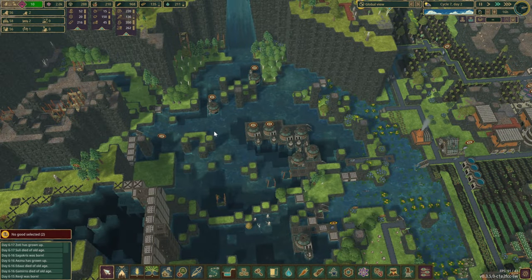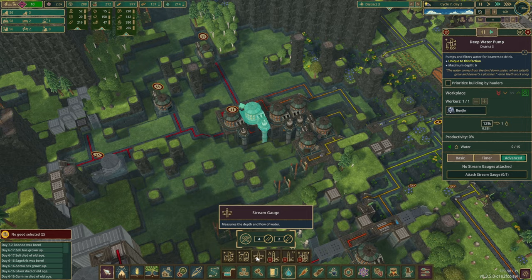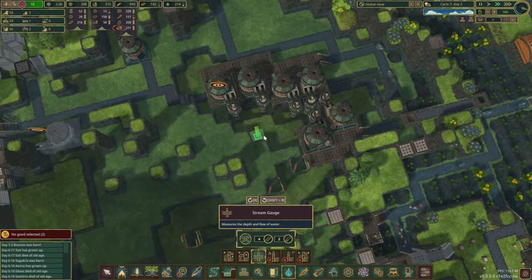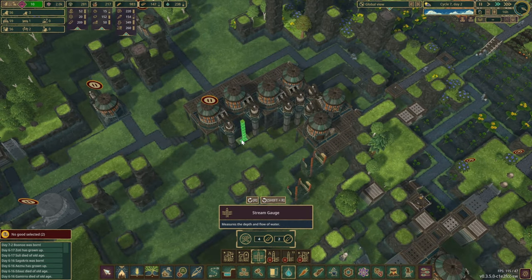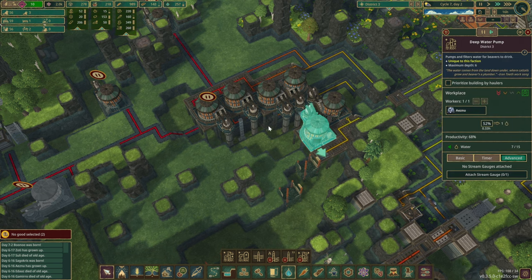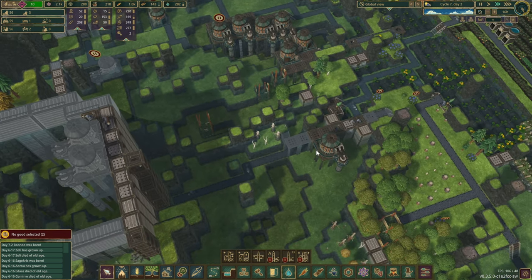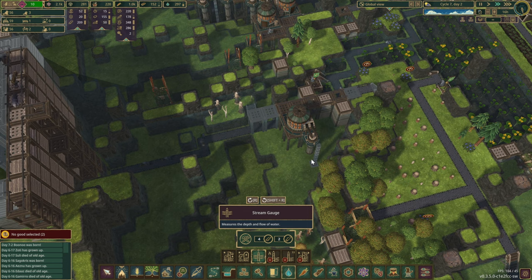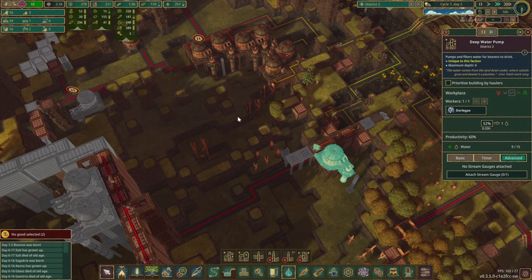Another thing I noticed during the droughts - once we run out of water in here, the beavers don't actually exit the water pump. So what we can do is find a suitable spare spot in here, and connect all of these water pumps into the stream gauge. So once we register that there's no water here, we can turn them off automatically. Most likely same with this one here as well - let's do one over here. That should be fine.